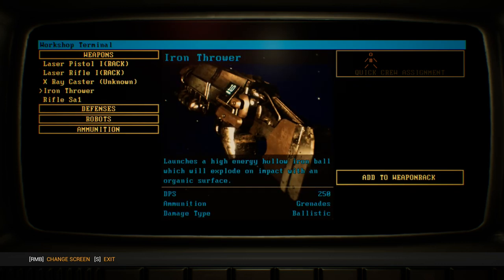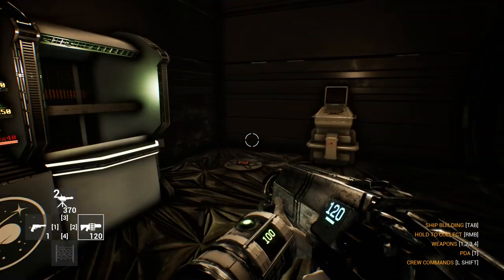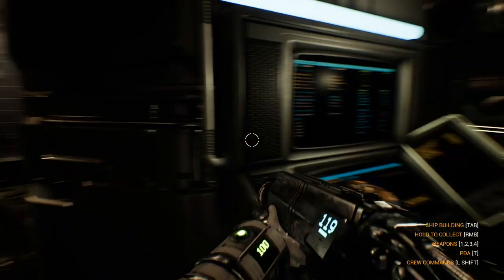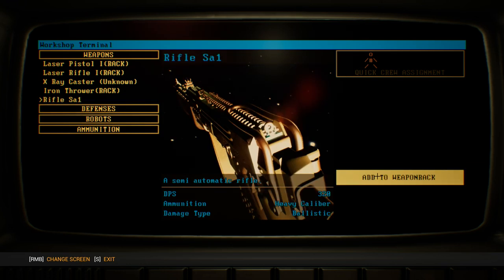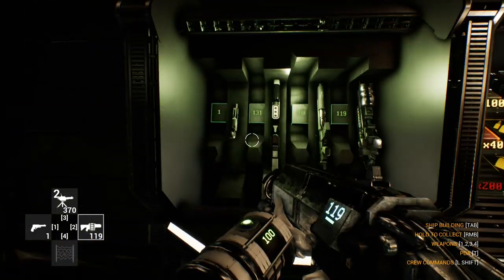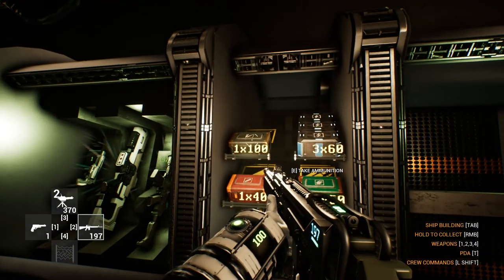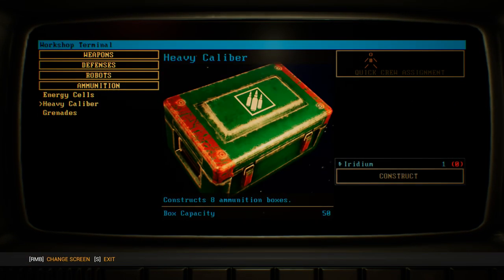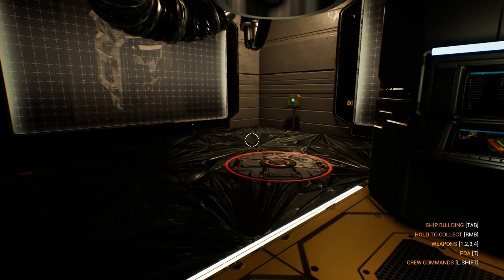So I'm in the workshop looking at what we've got. If I look at the DPS, there's the x-ray caster — we don't know yet. There's an iron thrower — that's pretty awesome, 350 DPS. Access granted — oh, pick up iron thrower. That's actually pretty cool. I'm going to choose something else. What I can do is research. The SA-1 rifle semi-automatic is 320 DPS heavy caliber — we now have that unlocked because of that trip to the ground. So I'm going to switch out for it and pick up that rifle. What does it need for ammunition? Heavy caliber ammunition requires iridium. Wow, where do I find iridium? I'm going to have to sort that problem out.